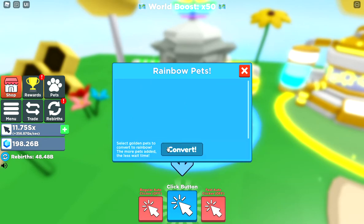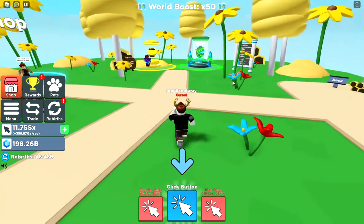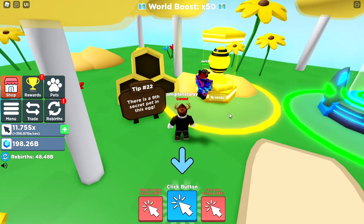Rainbow pets — I can make rainbow pets, cool! A single egg costs 480 Essex. That's gonna take forever.